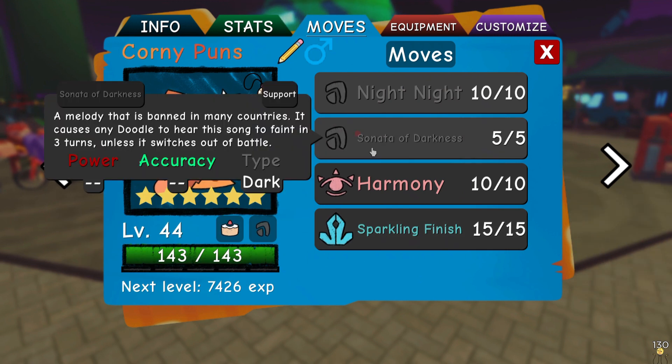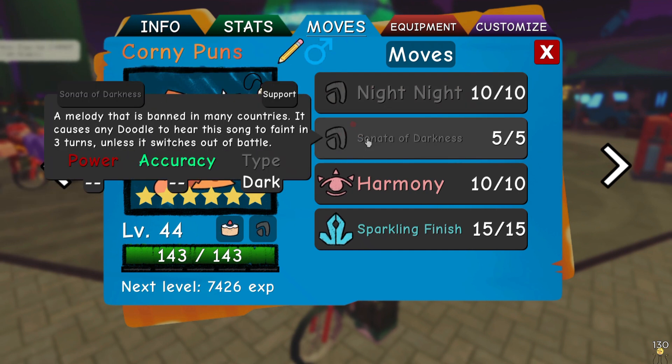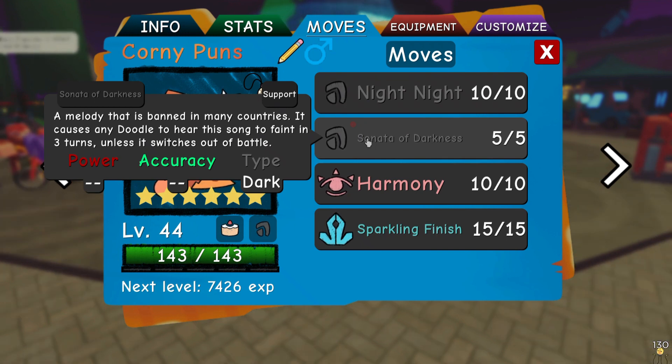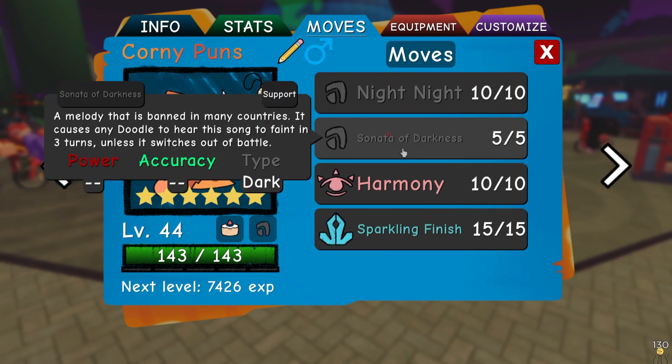It also got a new print move called Sonata of Darkness. This is basically Perish Song from Pokémon — when you use this move, whichever Doodle is on the field and hears this Sonata, they're going to faint after like three turns. I'm pretty sure that includes Sombarok as well, so the only way of getting out of this is switching out.